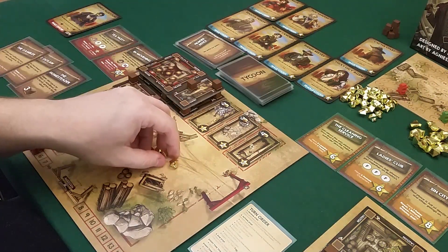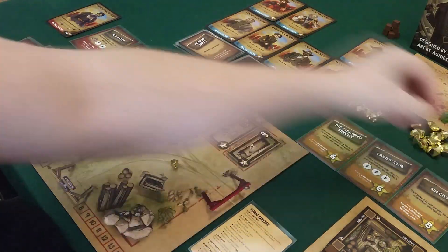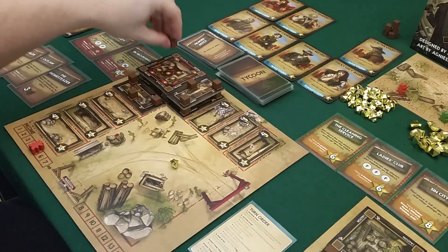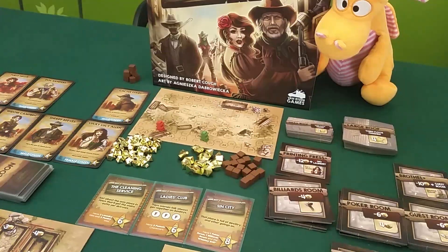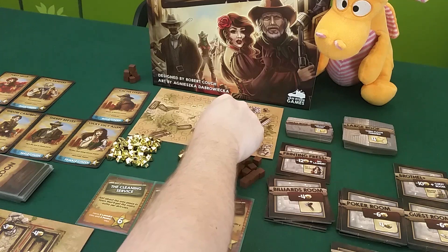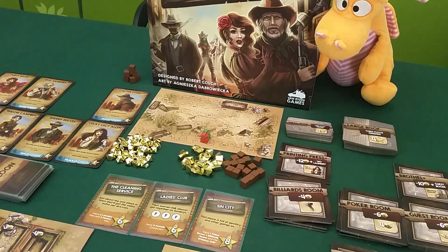I pay three gold to get another supply, finishing the pantry which gives me two more supplies as a bonus. I start working on the theater and get five points. Let me do a check — I should have 22 total. I'm up there with Draco. That was my turn, now it's Draco's turn.